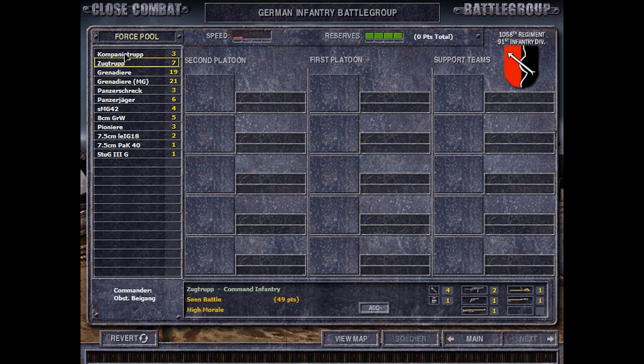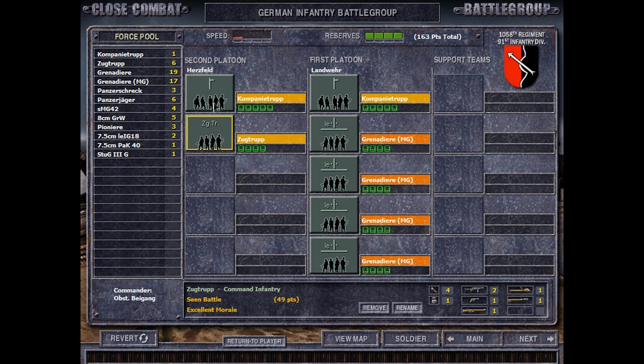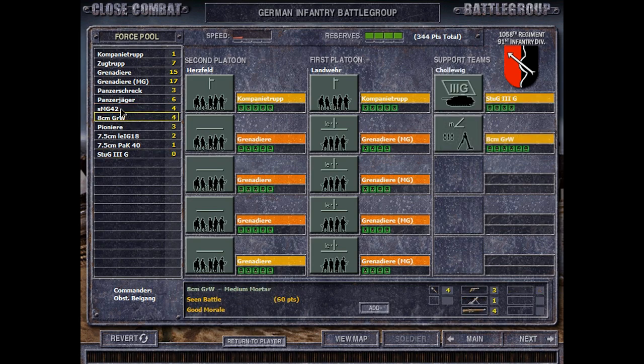They have one Stug available. Let's bring in the best available stuff for an attacker — in my opinion anyway. I think we'll give them a company troop with four MGs and Stug troops. I think company troops would be more useful for them in this scenario. So I'm going to have four Grenadier squads as well, definitely the Stug, and a mortar.